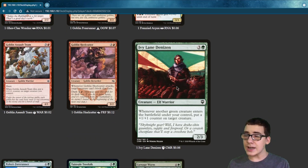Ivy Lane Denizen — whenever another green creature enters the battlefield, you put a +1/+1 counter on another creature.